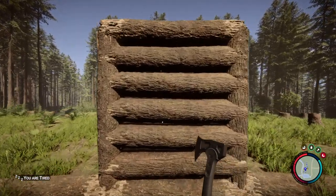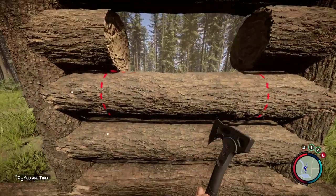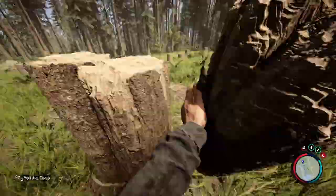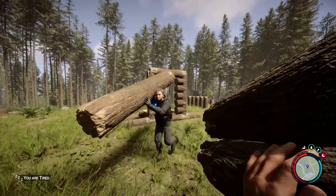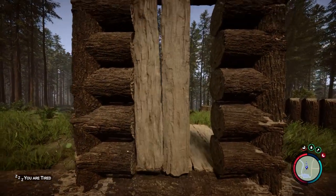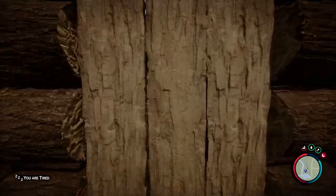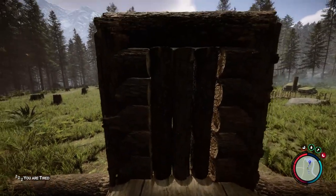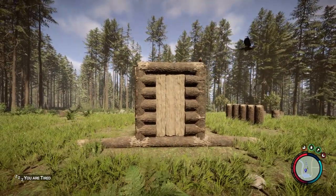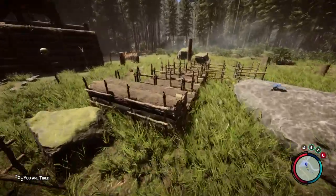For the very first method, we're going to create a basic door. I hear you already thinking: cannibals can enter these. But don't worry, we're going to lock up the place. So what you're going to do is first place a couple of these to make yourself a door. Right now we can walk through it, but everyone can use this door — so that's not ideal. We want to prevent cannibals from entering at all times.